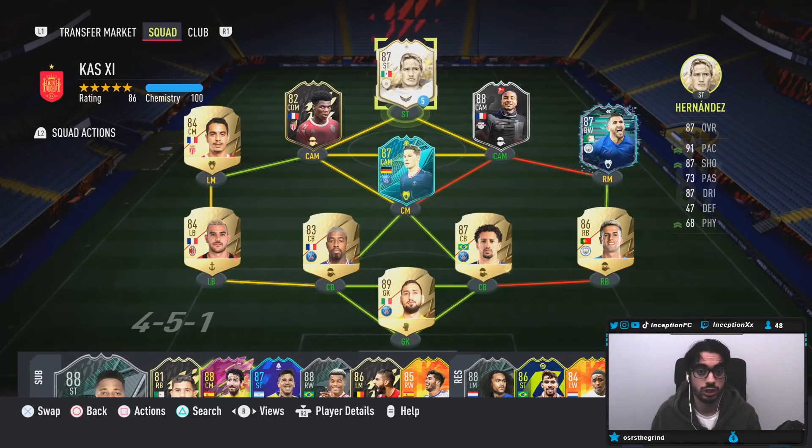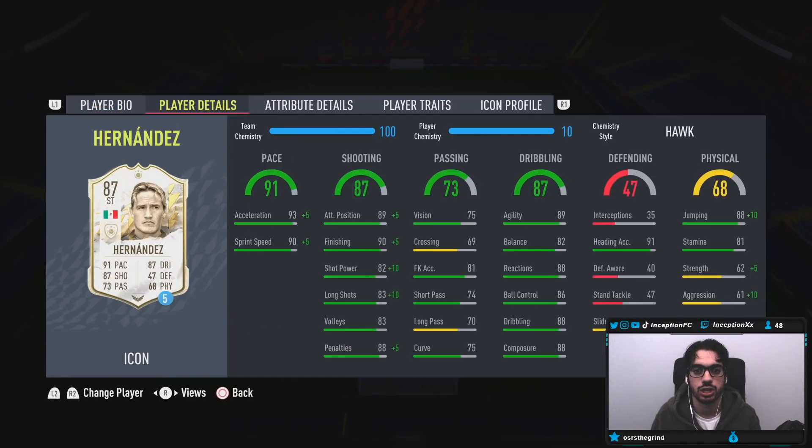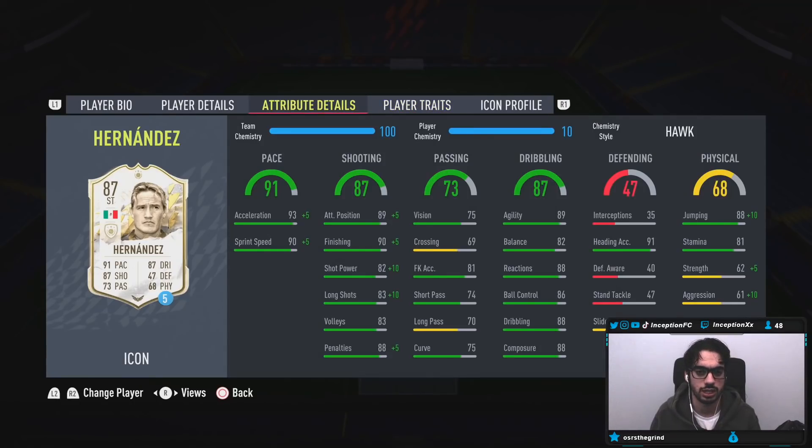For now, we're going to go ahead and review the Hernandez card first. We're taking a look at a card who is five foot nine, high-medium work rates, right footed, four-star skills, three-star weak foot with player traits. He has power header traits and outside foot shot traits, and now the in-game attributes.